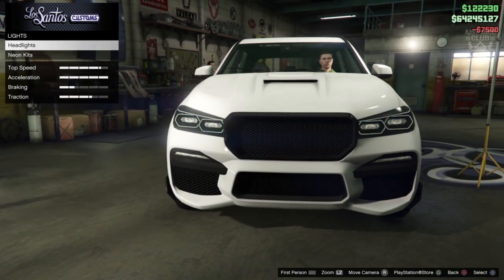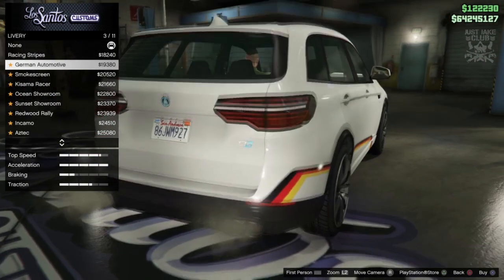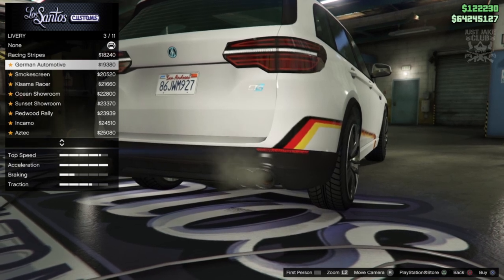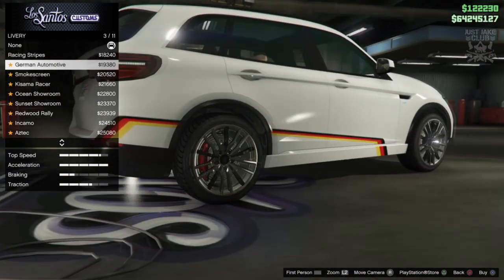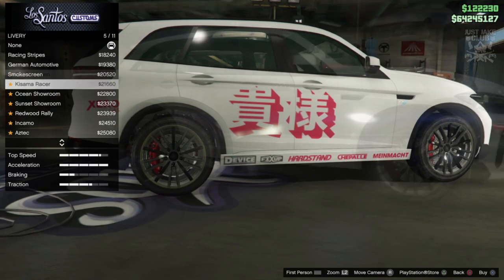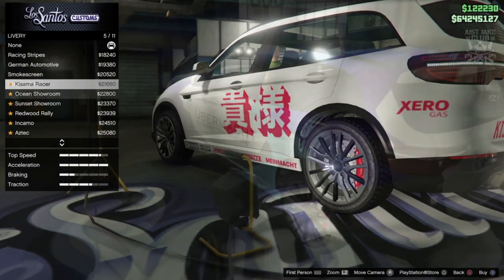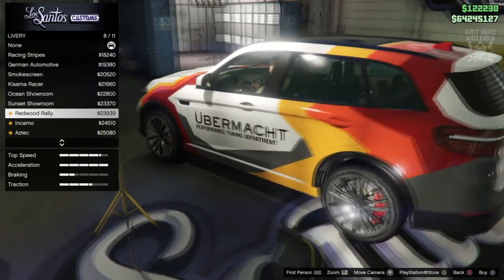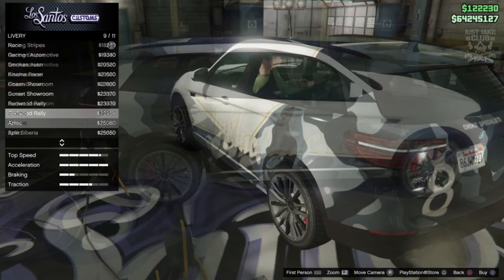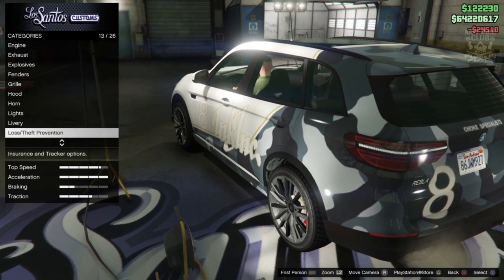For headlights we're going to get the xenon headlights. Looking at liveries — one doesn't look too bad, but the texture on it is super pixelated. There's a smoke screen one, Japanese writing on something that's supposed to be a German car, which is odd. Some of these liveries are a little weird, but one actually looks quite smart. Coming from someone who doesn't really like liveries, I'm going to go with the camo one.